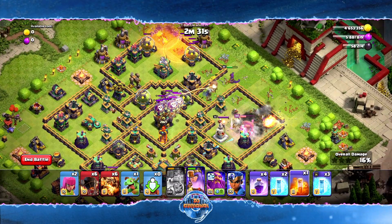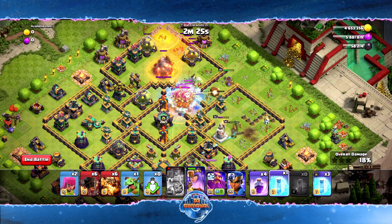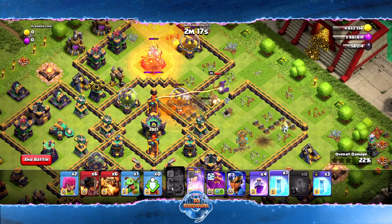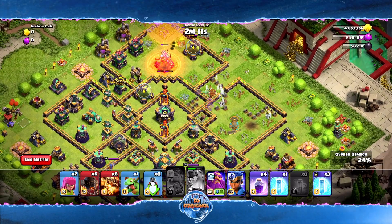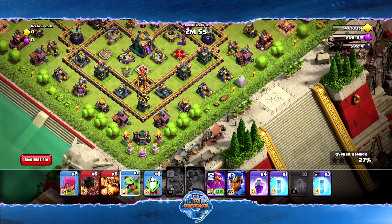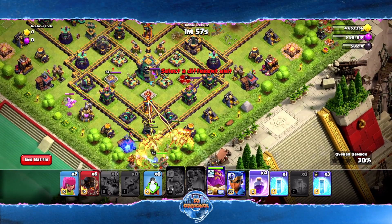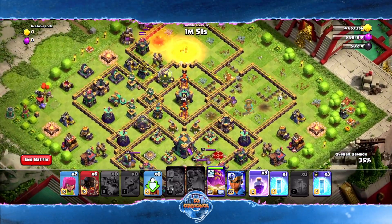CC troops come out — let's freeze them and poison them, that should take care of that. We're waiting for the Eagle Artillery to go down — it's getting hit with fire. Queen is doing great down here; we need her to maybe take out one more Inferno Tower to get extra value, but if not it's okay. Now I'm going to drop my Dragons to get that portion of the attack started.